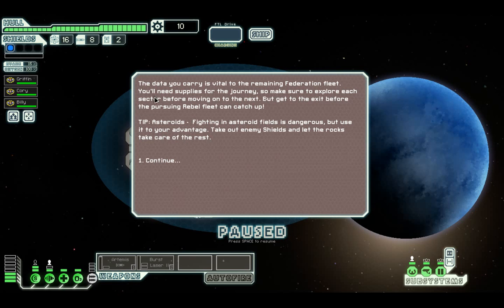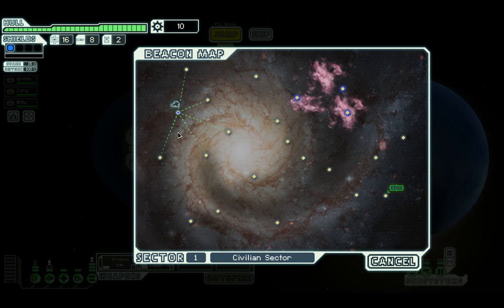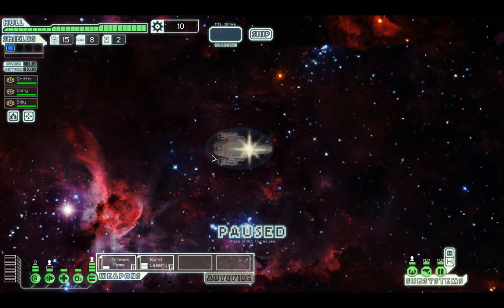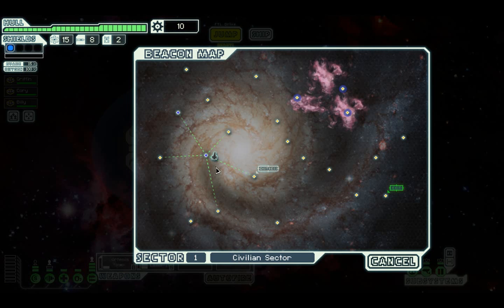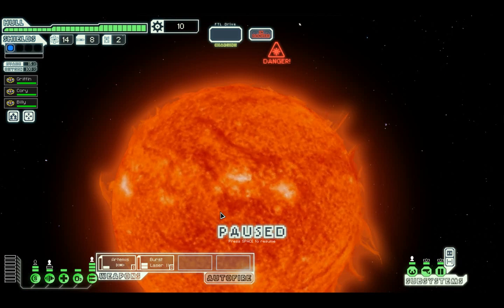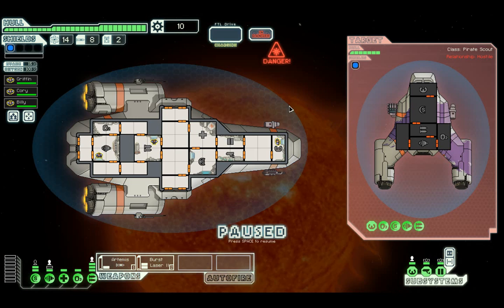Let's start. We already know the tutorial text - asteroids are dangerous but use them to your advantage. Let's switch on his weapons straight away and jump down, try and explore as many beacons as we can. There's no life sign here, that's a waste of fuel. There's a distress beacon right off the bat, but we're just going to head down here first into a solar flare situation.